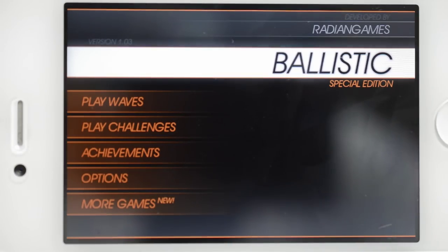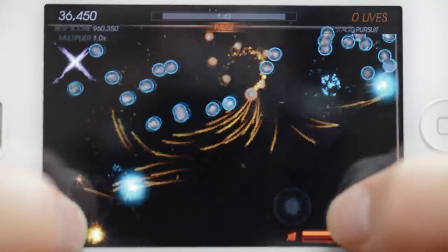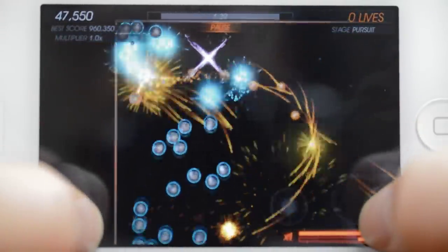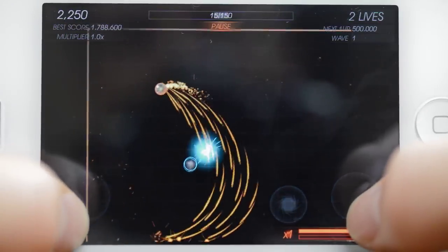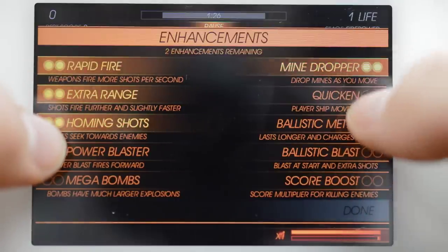Lastly but definitely not least we have Ballistic SE. There are lots of great twin-stick shooters in the App Store but Ballistic is my favorite for a few reasons. There are two modes, Waves and Challenges. Waves is a longer game that throws wave after wave of enemies at you and as you progress you unlock upgrades such as shooting faster and making your shots attract to the other orbs.